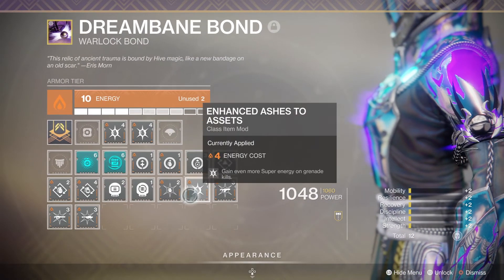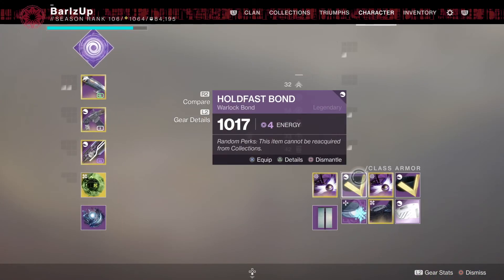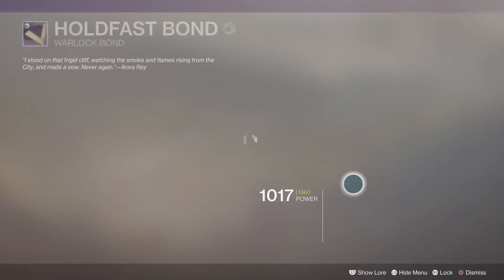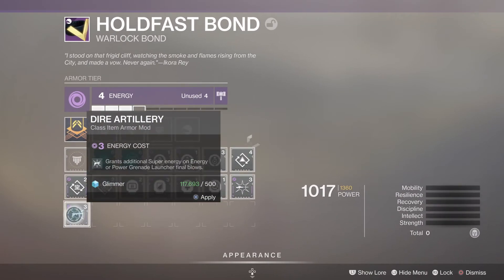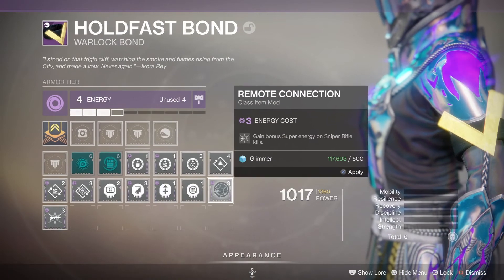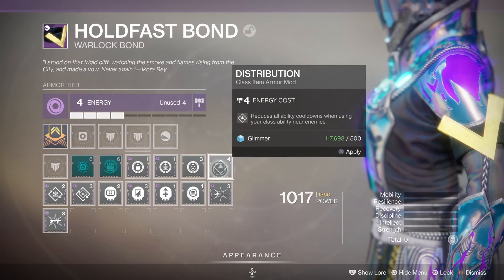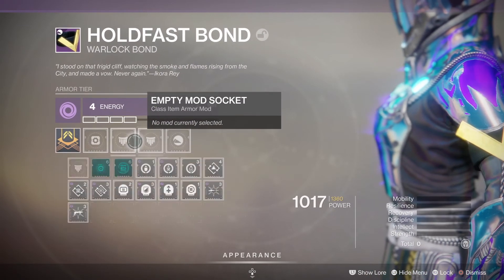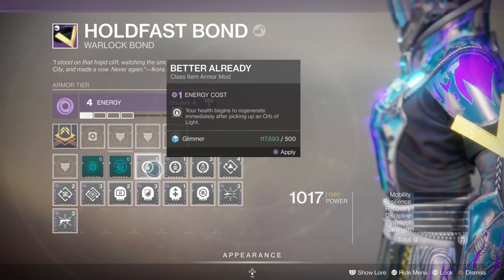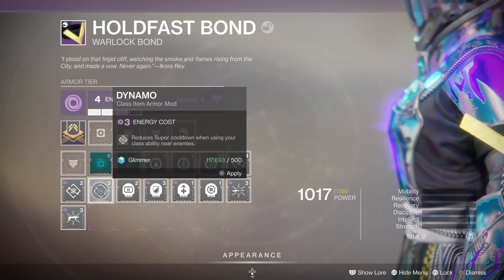Depending on what subclass you're on - on a void one you'll see I've got Grenade Launcher kills and Sniper Rifle kills for super energy instead. Also notice these element-specific resistance slots change - arc, void, solar all swap around. Just go through and have a read to see if there's anything you think is going to help you out.